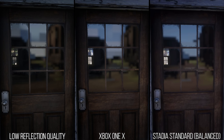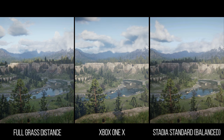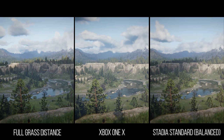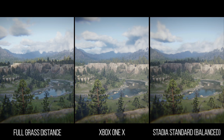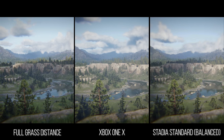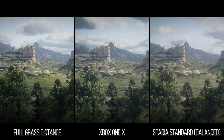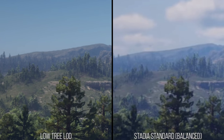The biggest surprise for me was actually the fact that the render distance for grass managed to not be higher than that found on Xbox One X. As can be seen, the grass stops at that same distance on the Stadia Pro feed as it does on Xbox One X, where higher-end PC settings allow it to go much further. Even the tree LOD setting, which is decidedly inexpensive on PC, is set to Xbox One X settings of low on the Stadia stream.